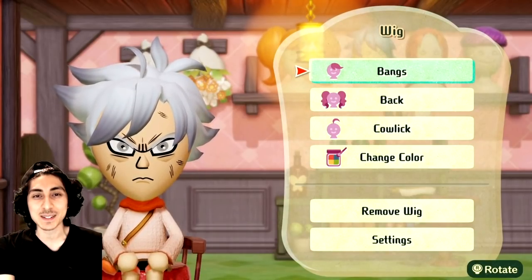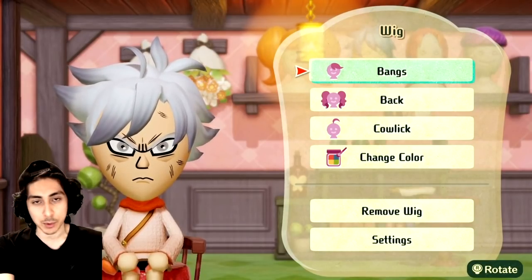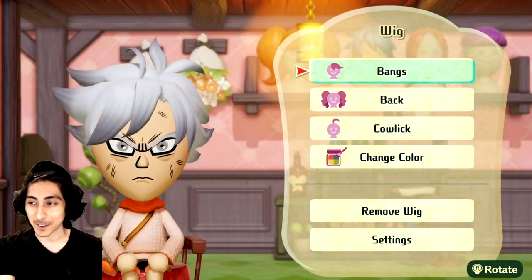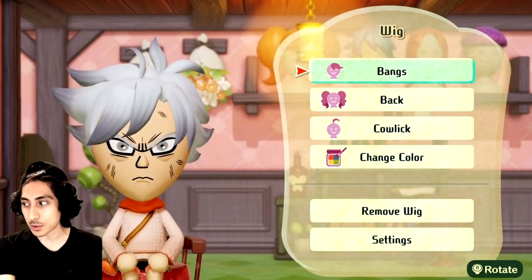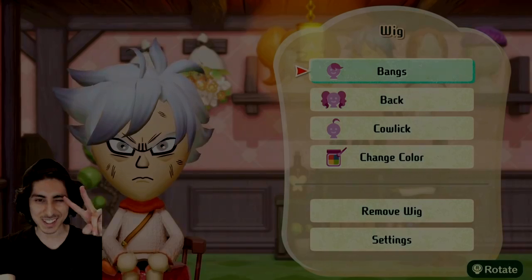Thanks again for watching. Leave a like, subscribe, ring the notification bell, and let me know if there's another character you want me to make. Maybe I'll do Broly or Bardock next because they have a scar. Vegeta might be kind of hard because there's no really spiky hair for that, but I'll probably look through and try to mess around with it. Thanks again — I'll see you in the next one. Peace.